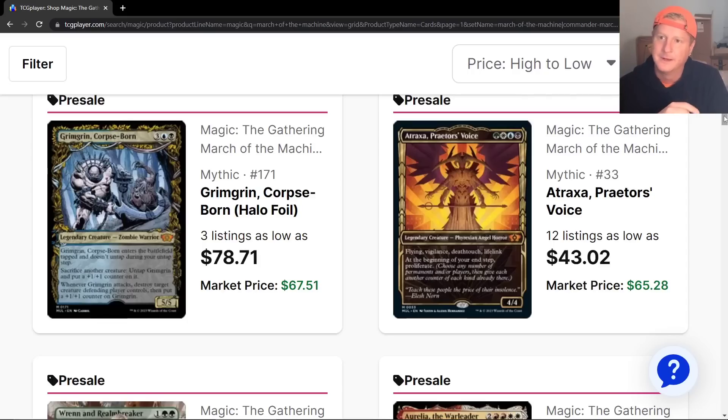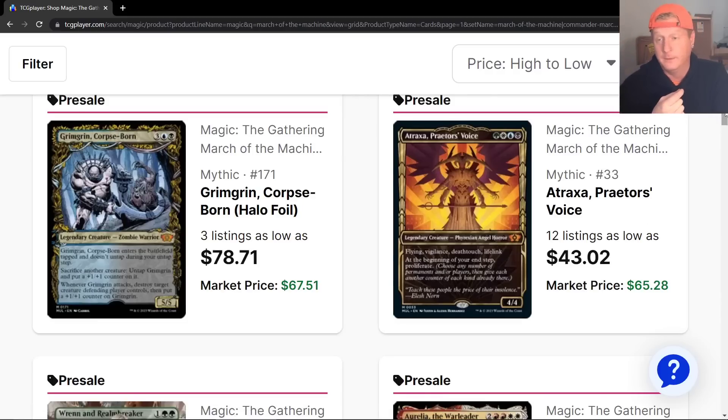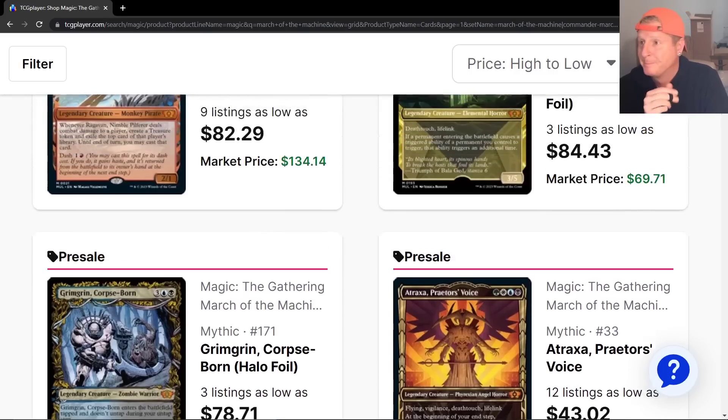Sack decks — get your sack deck ready. Wow, they brought this style back. The Gilded Foil look — that's another one we didn't talk about. Gilded Foils are cool. Ragavan — flying vigilance — this is the multiverse legends. At the beginning of your end step, proliferate. Flying vigilance, deathtouch, lifelink. Every turn proliferate — that's sick, man. I love it.